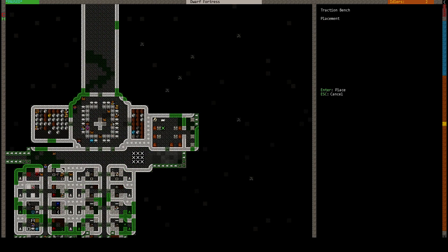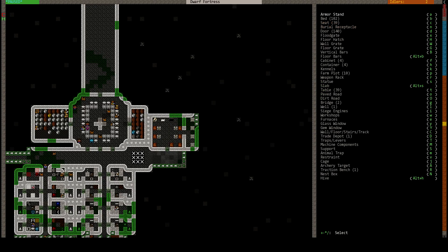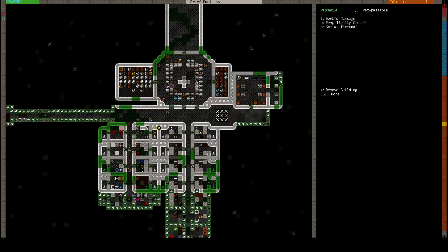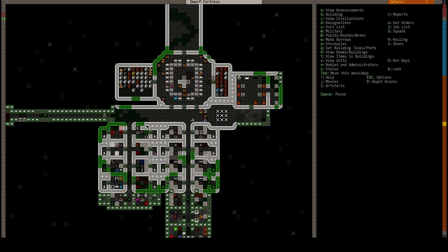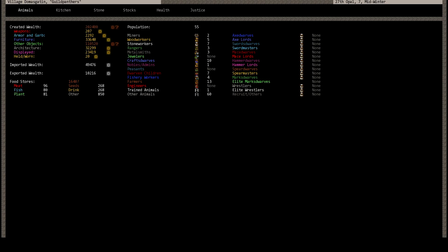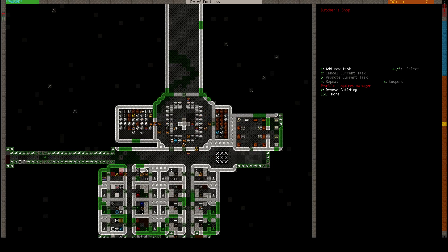Build traction bench. Actually I'll need one traction — one more traction bench. Cancel that second one. There's a shop. Everything's going well.